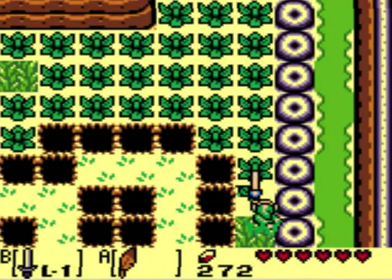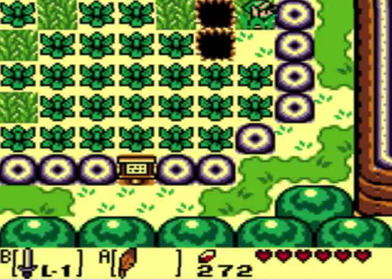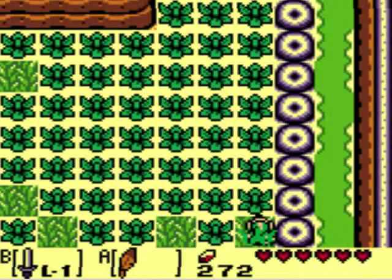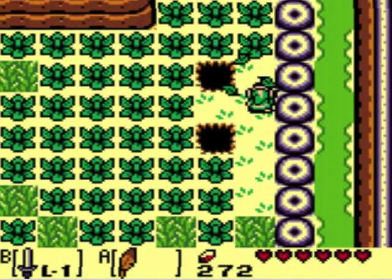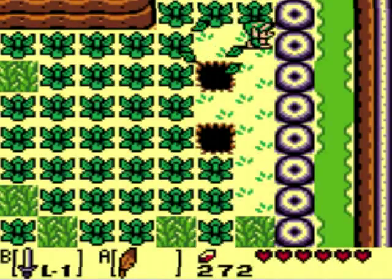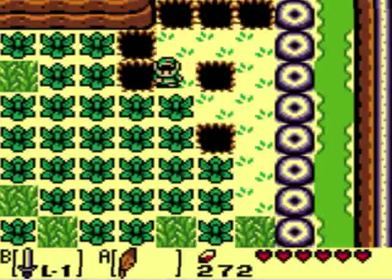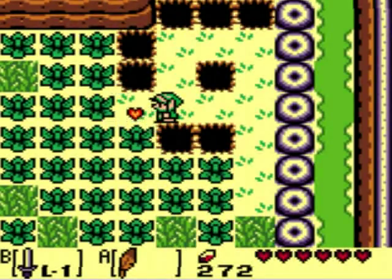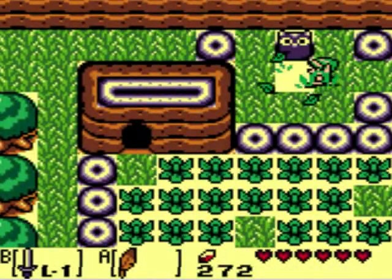You can often cheat by doing a spin attack and doing diagonal jumping. You basically have to get to... wait, this is just backtracking, isn't it? Yeah, we can't go that way. We can get east again now. There we go.